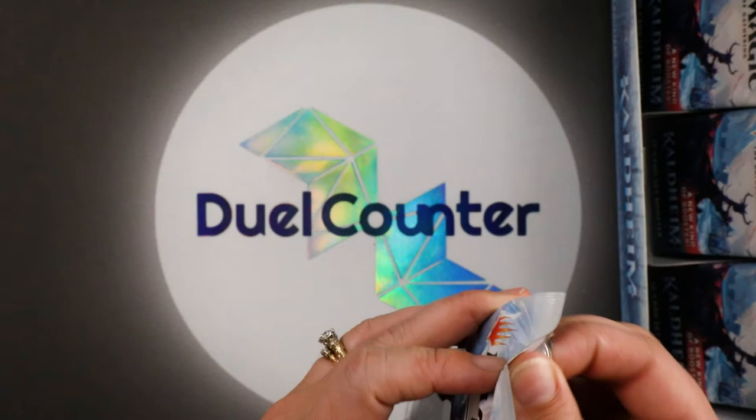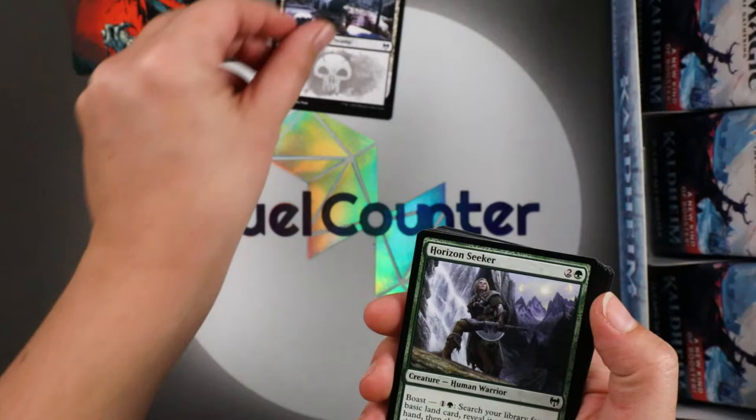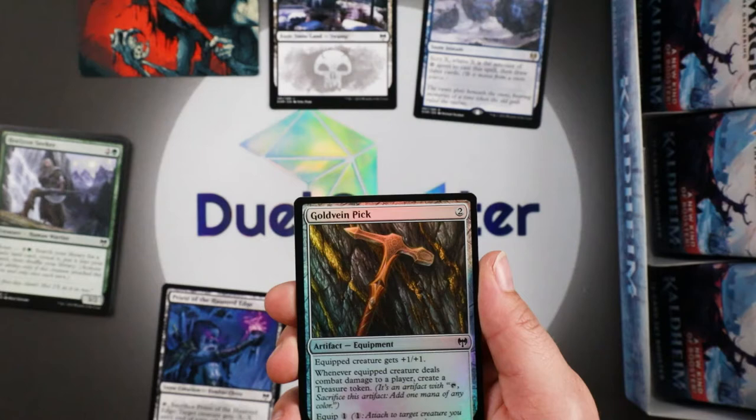These packs have the art cards and the snow-covered lands. That's a good art card. The Vorinclex though — that is the card we want to see tonight. Graven Lore, Priest of the Haunted Edge, Goldvein Pick, and your token — Icy Manalith.